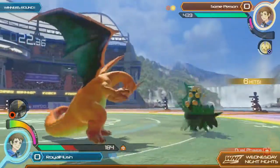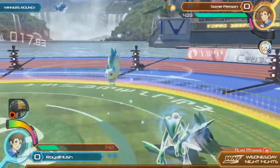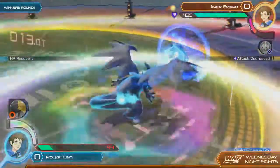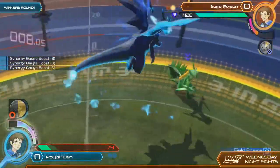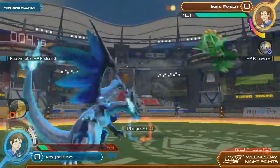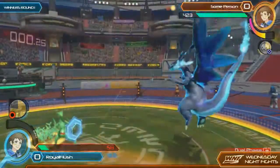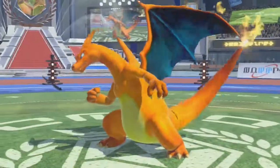Some person is doing a fantastic job keeping Royal Flesh out. Five seconds on the clock — not much he could do. Even if he hits with a burst, he doesn't have enough damage, so he just throws it out. Not going to prolong the game any longer. Some person looking strong, taking that first match with a fairly convincing game one.